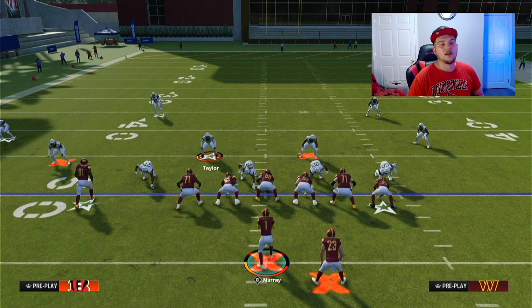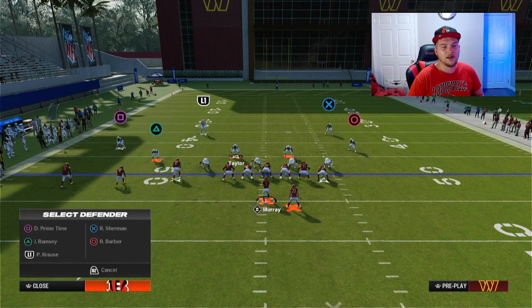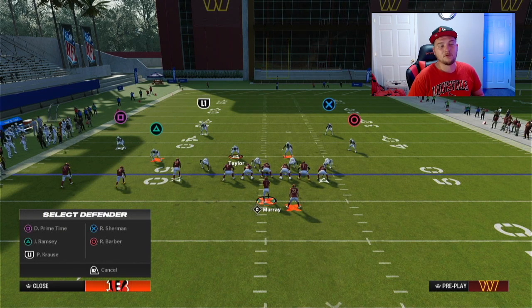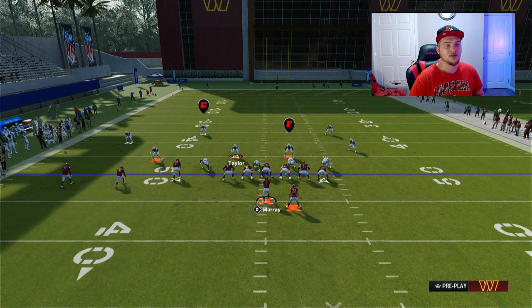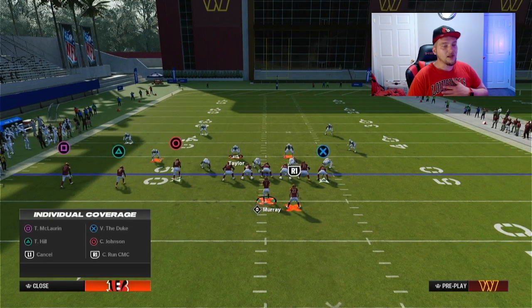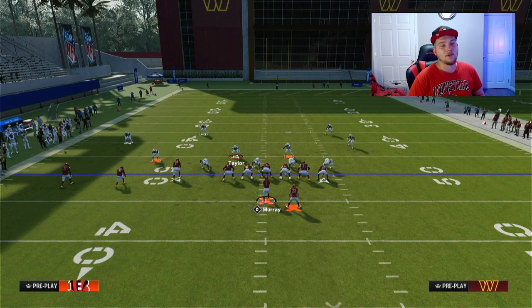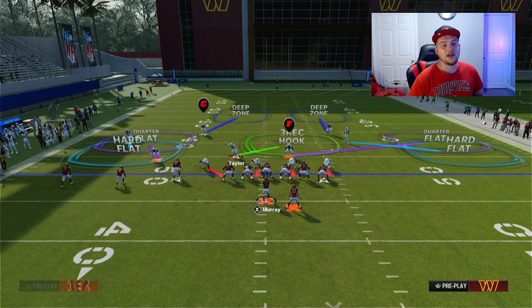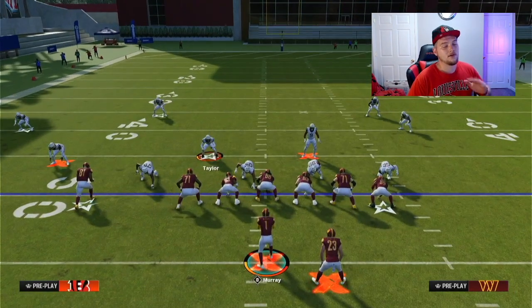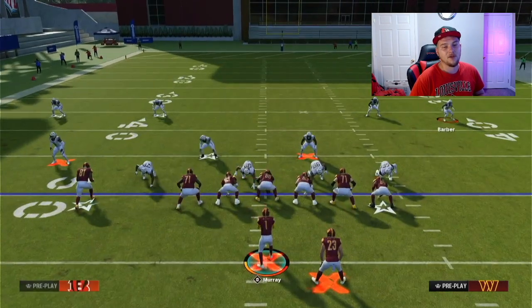We're going to put both of our outside corners into flats. To do this, double tap triangle, then hit whichever icon you want to put into a flat - that's square and circle - and hit left on the left stick as soon as you click that icon. Do the same thing with circle. Then we're going to manually back them up, which is triangle + X on PlayStation, or the equivalent receiver icon on Xbox. Backing them up makes them play back a little farther by default, which is going to help a ton. You can back them up even more manually if you have time to get them into a better position.